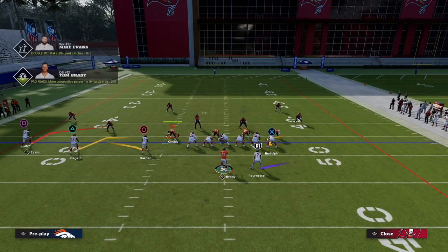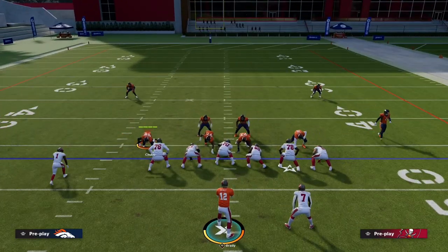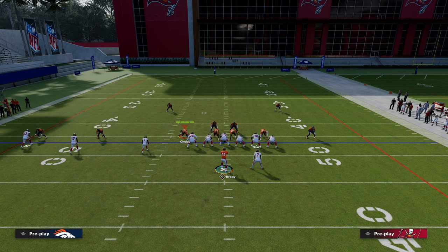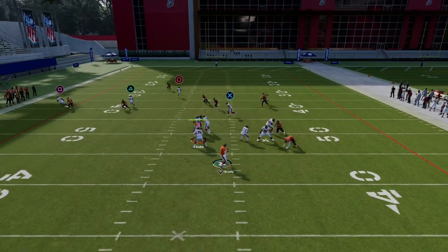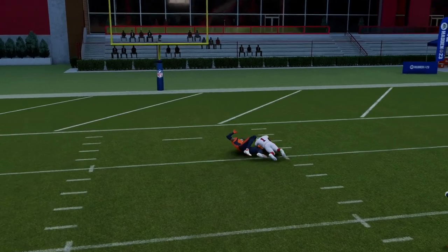Now I'm going to showcase another great concept versus match coverage, and that is from left to right: out route, corner route, streak. This one's really effective but you also need the tight end or the other receiver on the other side of the field on an in route, drag, or something like that. The circle receiver Darden will be wide open for an easy huge gain or likely a touchdown against match coverage. Right there we got a quick 40-yard gain.